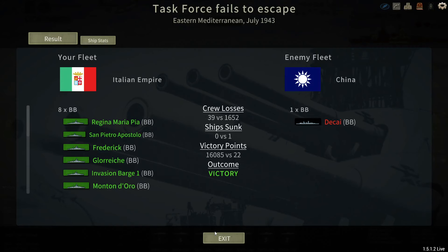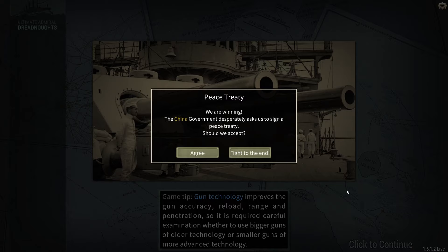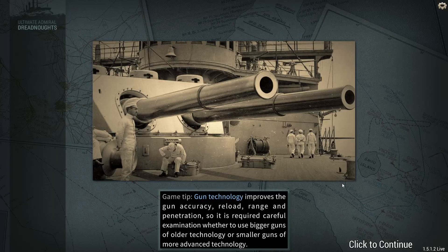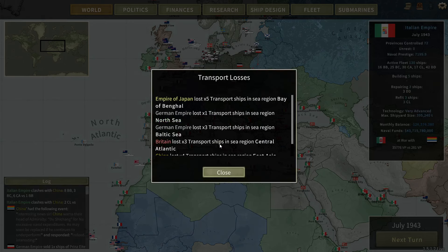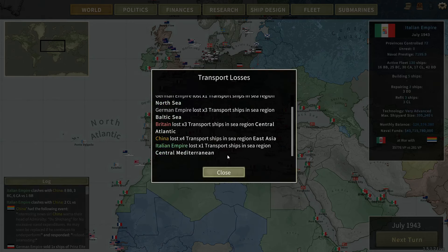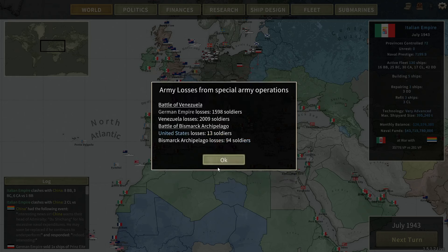16,000. Not too shabby. Peace treaty — we are winning. I want to see what the army can do. I'm invading Afghanistan and one of the Chinese homeland provinces. And it's not like this war is costing me too much, really.